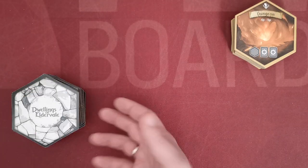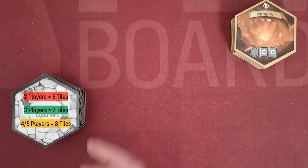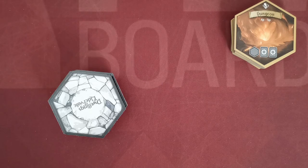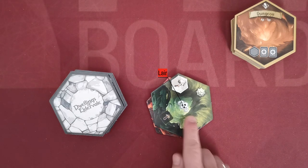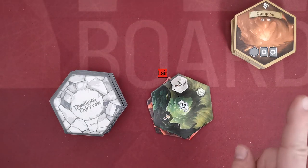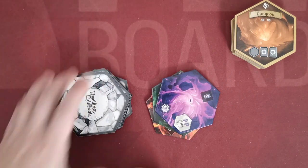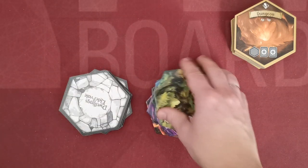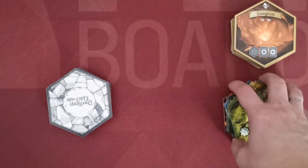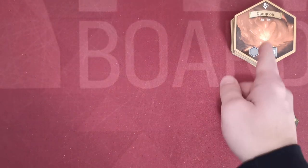From this stack we're going to need a specific number of tiles depending on player count. So in a three player game we're going to need seven tiles. Start drawing tiles one after the other, paying attention for this icon. This is a lair, and on this realm there will be a monster. There can only be one monster in the starting setup, so if you stumble upon another lair icon you need to place this realm at the bottom of the stack and continue until you have the required number of realms.